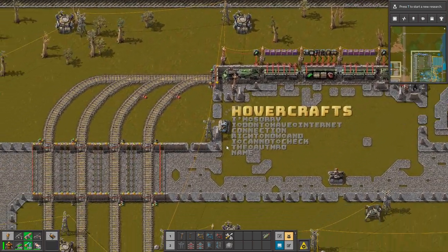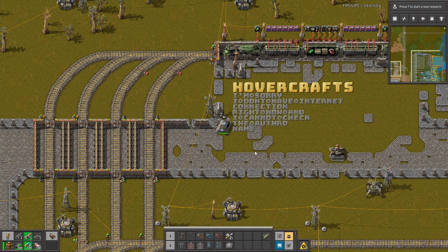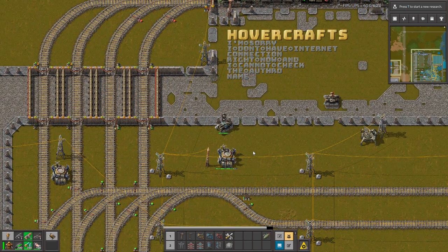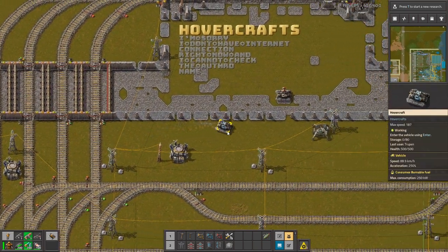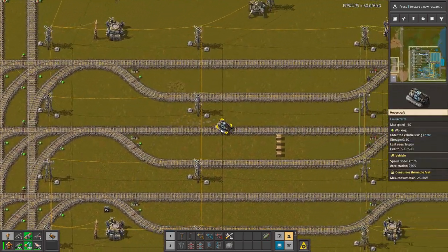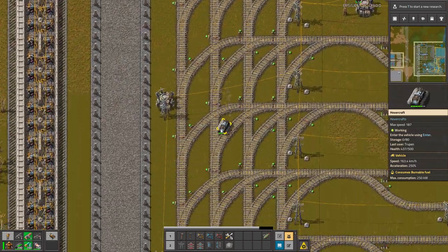And it's very interesting to drive, because you're basically only drifting with it. It's also dealing auto damage to everything around, and it's not very tanky — it has 500 health. So we have to be careful when you hit anything, because you can destroy this car.